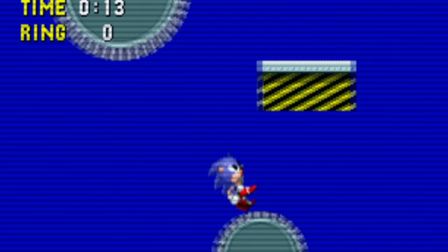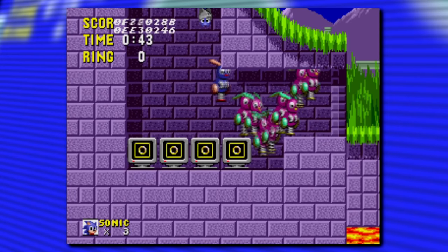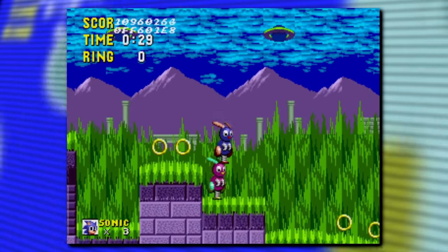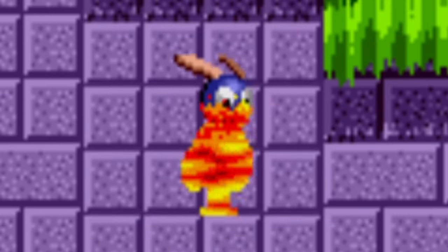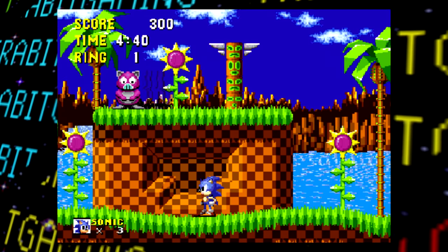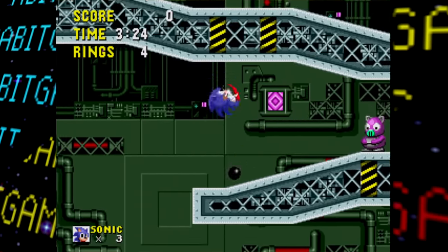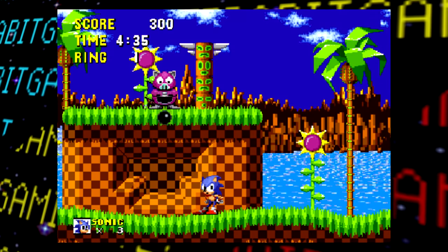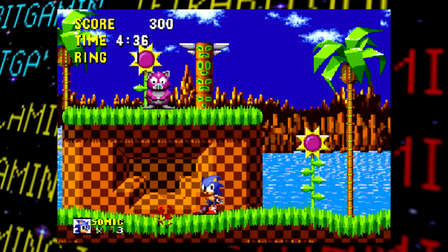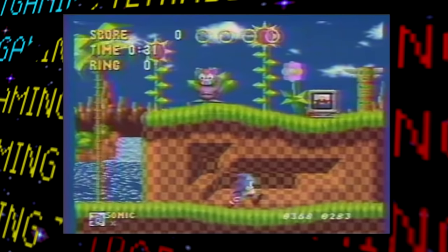This prototype also contains several badniks not implemented in any of its stages. There are Burro Bots in a different color palette, Jaws badniks, and Splats — the famous scrapped badnik that also went unused in the final — placeable in Marble Zone in a different palette, though they lack collision with moving platforms. Most interestingly, the Ball Hog badnik functions differently here: in the final it faces sideways and launches a bouncing bomb at the player, but in this prototype it wads side to side and shoots bombs directly downward from a higher platform. This version of Ball Hog was previously seen in pre-release gameplay footage, so it's really cool to finally see it in action.